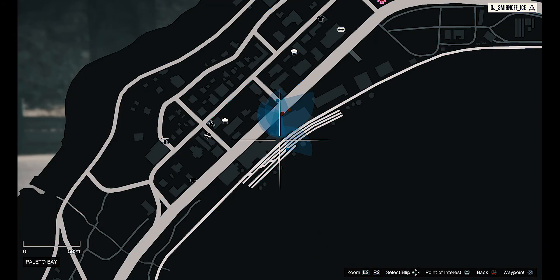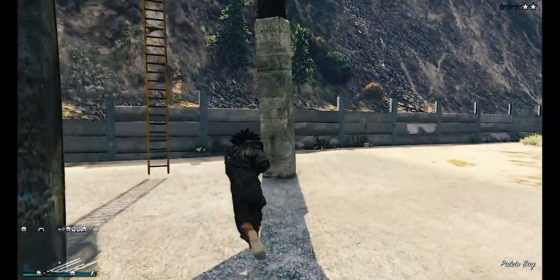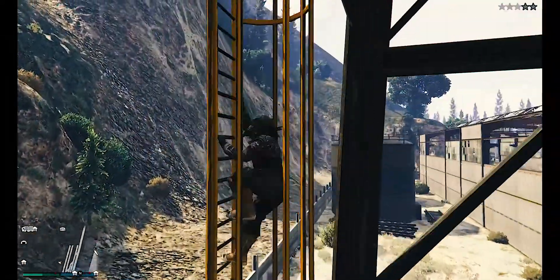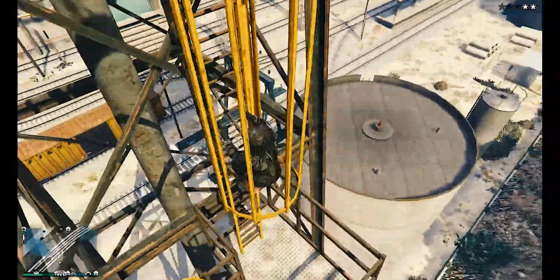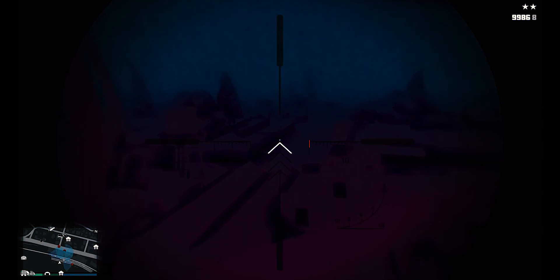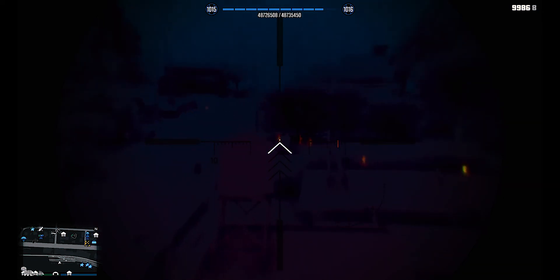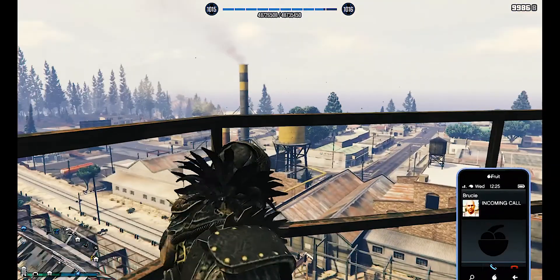Another great spot is right here on this water tower. All you have to do is climb this ladder all the way to the top and just start scoping them off. Look to your left — you can also catch people in the middle of the street all the way to the right. It's a great place.